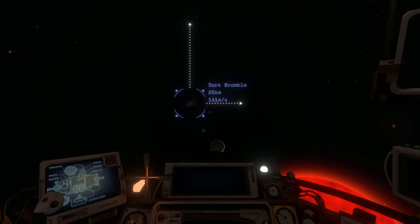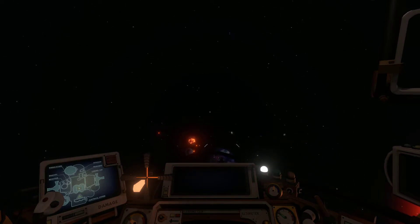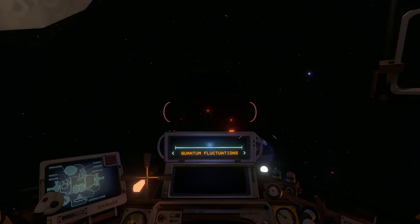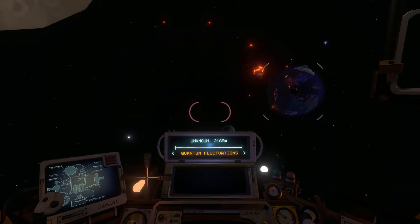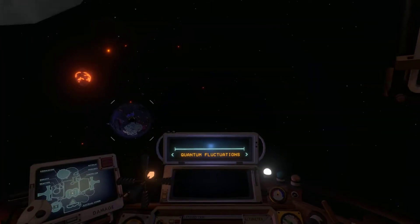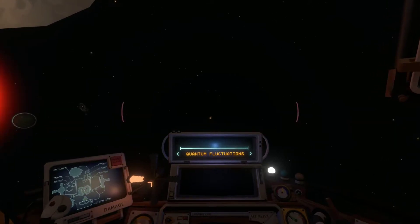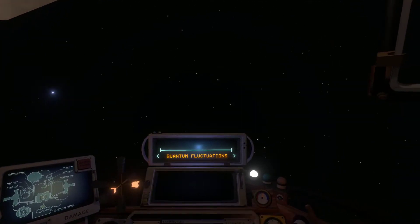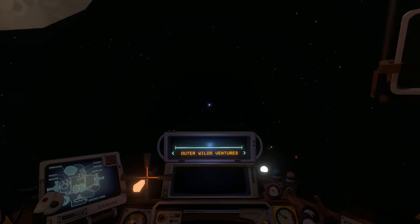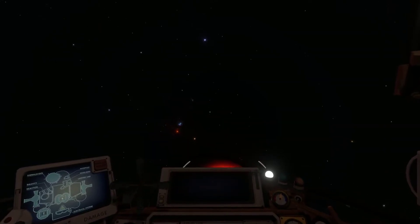We're just going to spin around randomly. That's Dark Bramble. Is that it? I can use this — kind of. There — is there something there? Are you the quantum moon? Hey, where did you go? Giant's Deep — all these planets seem really cool, I've kind of been focusing on one. What are you? Oh — distress beacons. Scanner button.